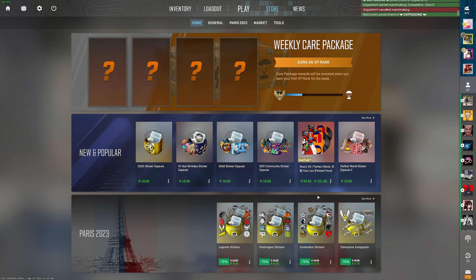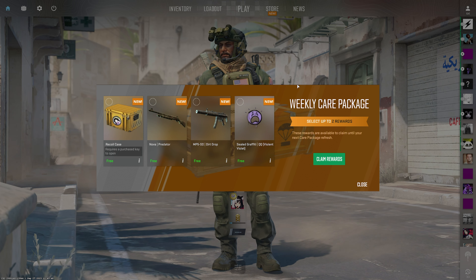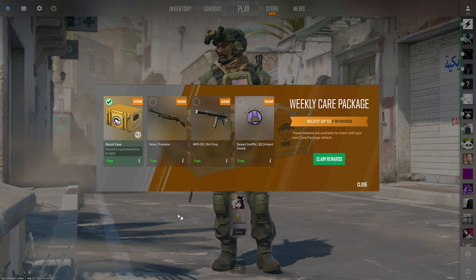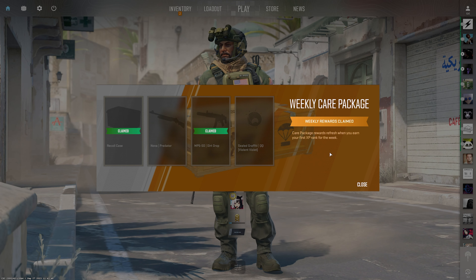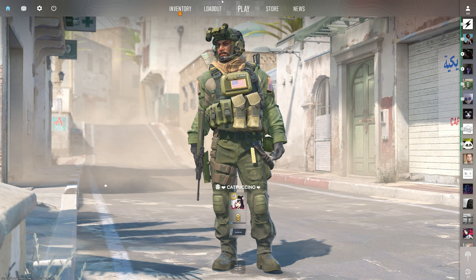So all that's left to do is rank up our private rank and see what we have in store. When you rank up, you'll get a pop-up that looks like this. You can select two rewards once a week — definitely choose a case, as that'll be worth the most — and then choose one of these random items. Click claim rewards and just like that, you'll get them added to your inventory. The following week, you can do it again, assuming you rank up once more.